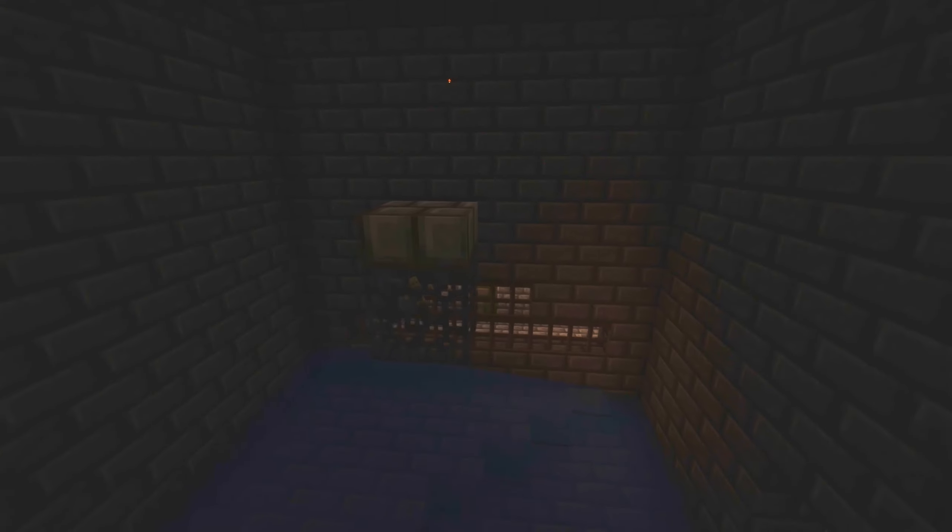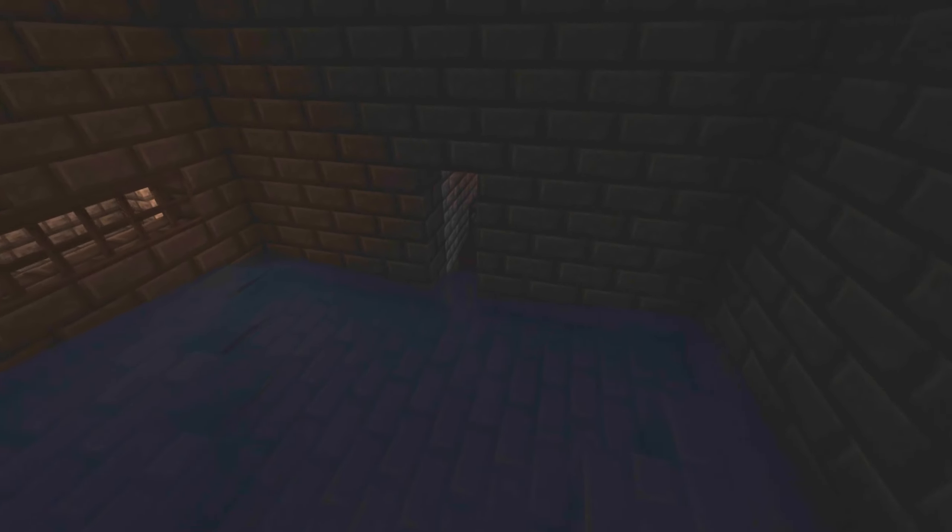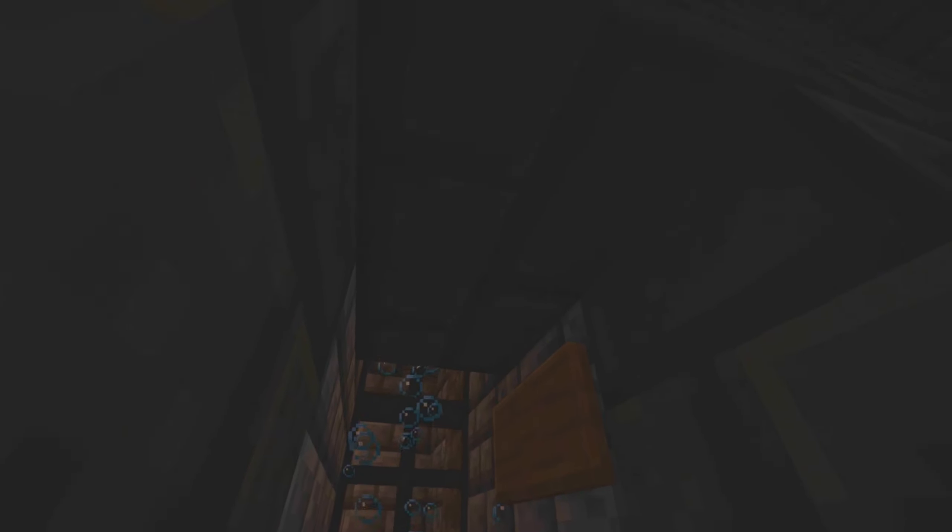It's about nine by nine by nine. We put a slab on top to keep zombies from spawning in. The water runs to the bottom, comes into this area, and there is soul sand there — which is why we needed to go to the Nether to begin with — with a column of water going up.